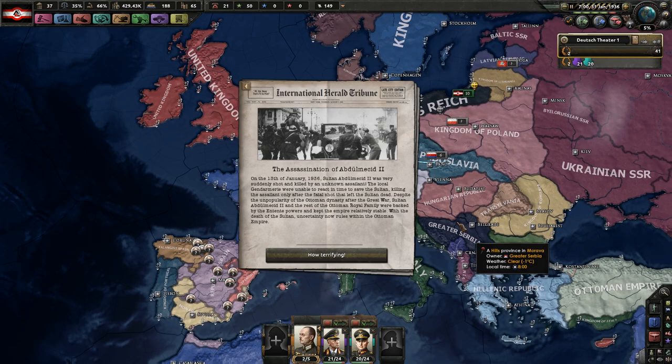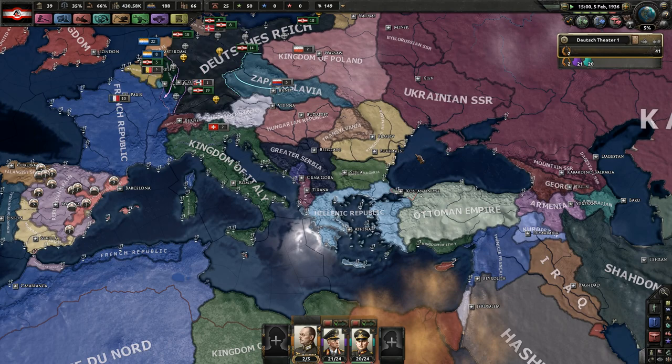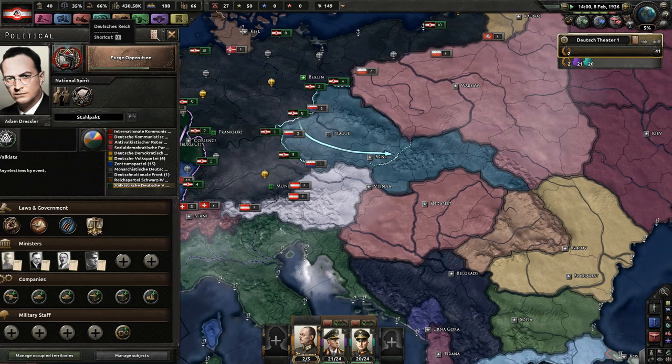The assassination of the Ottoman Sultan — I'm guessing the Ottoman Empire is now kind of an issue. The General Assembly is the leader of the Ottoman Empire and they're calling an emergency session because the king is now dead, which is a bit of an issue for them, though not a huge concern for us.